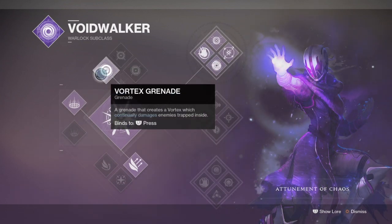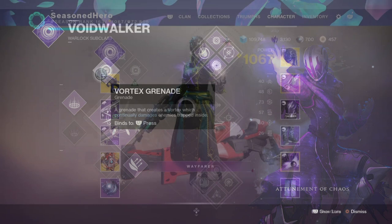For grenades, vortex grenades will be your friends as they provide the best damage, debuff, and effectiveness when paired with the Oppressive Darkness mod.